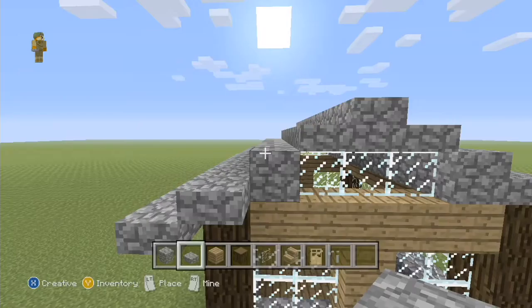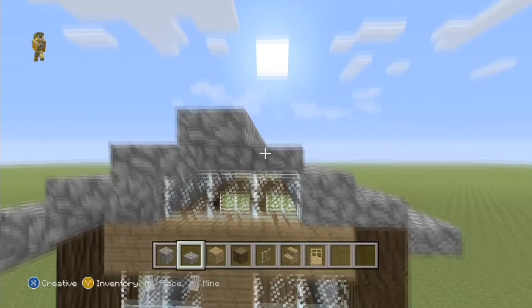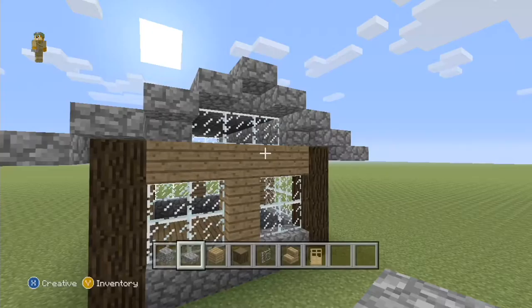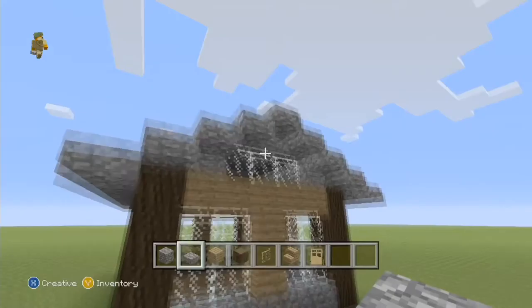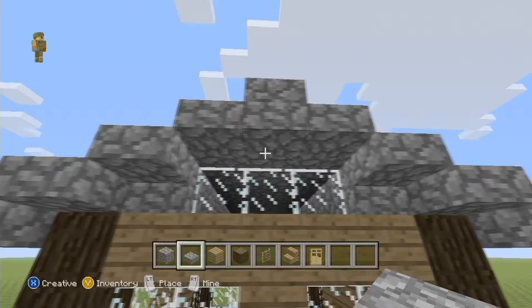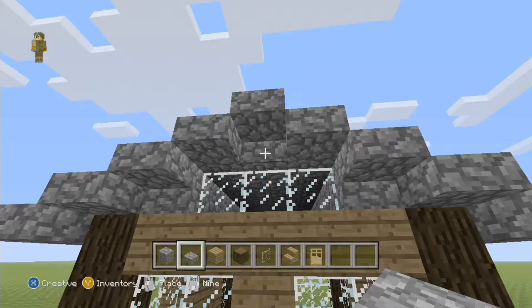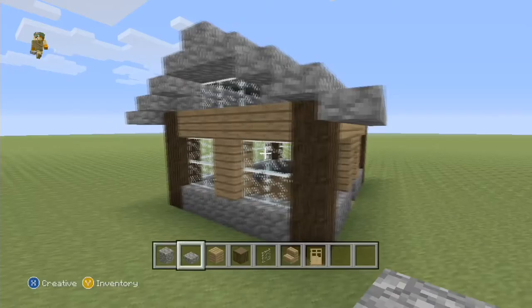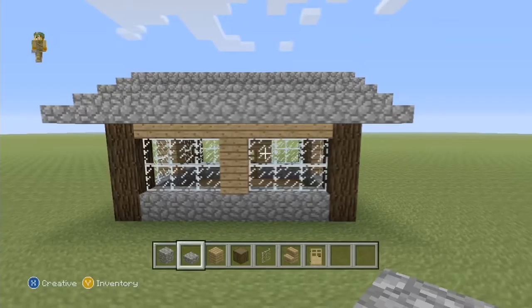Now for the overhang. Using cobblestone slabs, place them on top of all the roof slabs and on the top half of the blocks to create an overhang. Go all the way around. Place one slab at the corner just to cover the block there. That completes the outside of your house.